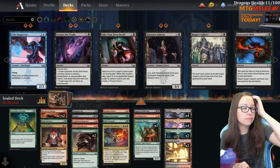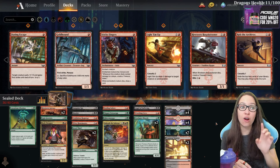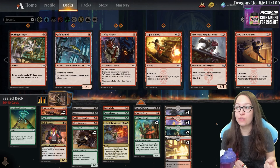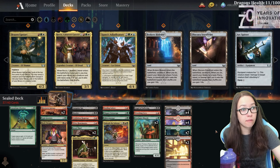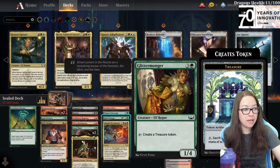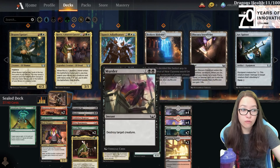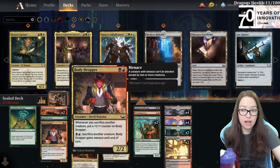How about splashing black? The only reason I don't like that is because the two black cards we really want to play are double black, which makes it a lot harder to be a splash color. We can also play Genie without white, which is important because we do have a few things that make treasure tokens - one, two, three, four, five. Yeah, so Genie will be quite good here.